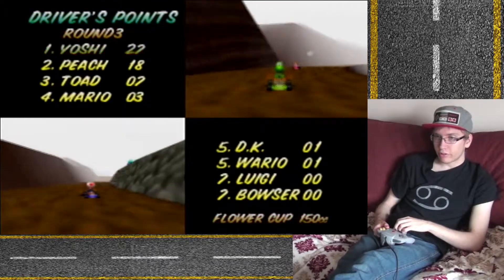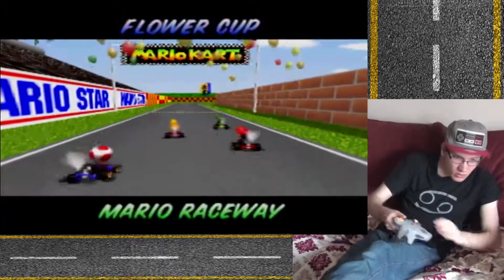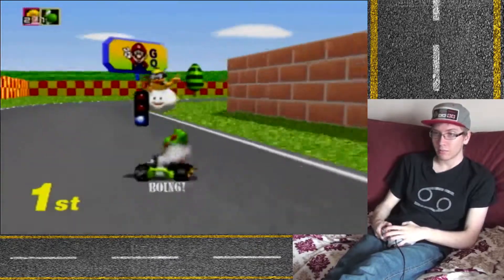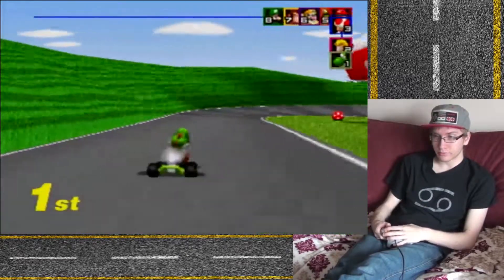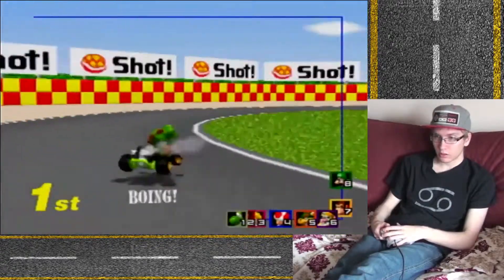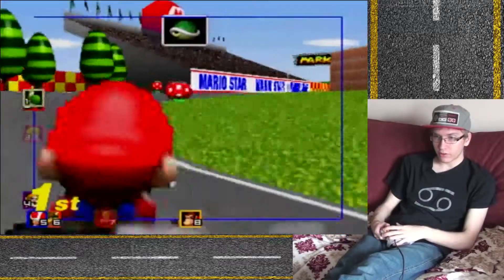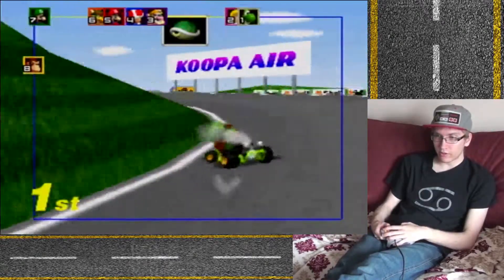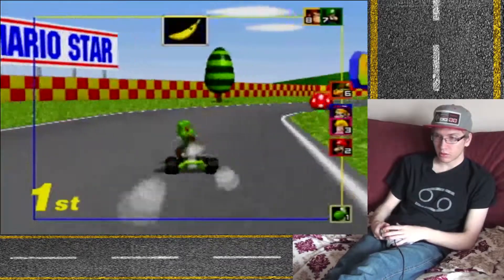27 points. Peach, Toad, and Mario up there. Luigi 17th. This is the shortest track — Mario Raceway is the shortest track in the game. I think it's only like 537 meters or something according to the game — I'm probably wrong on the single digits, but it's in the 500s I believe. This is actually one of my more preferred tracks on the Flower Cup. There's something special about this one — it's a very straightforward track and the road is fairly easy to see. It just stands out as a good track.